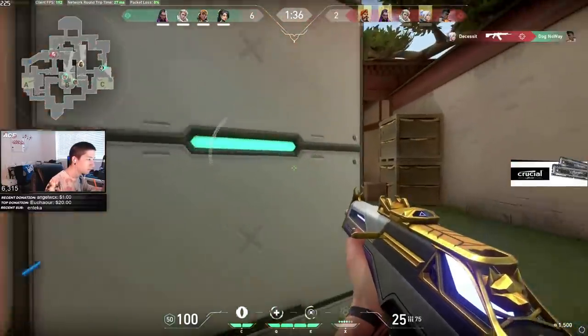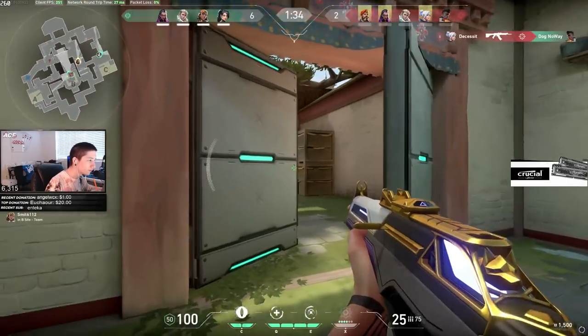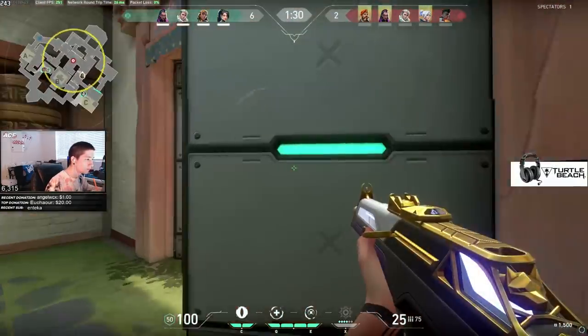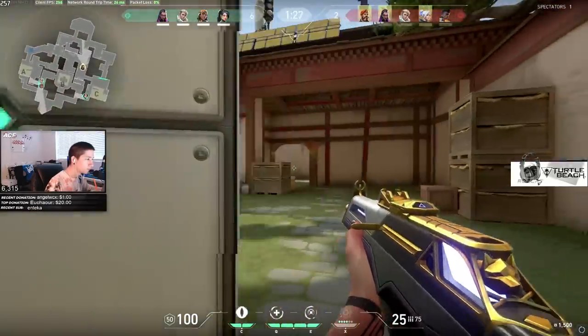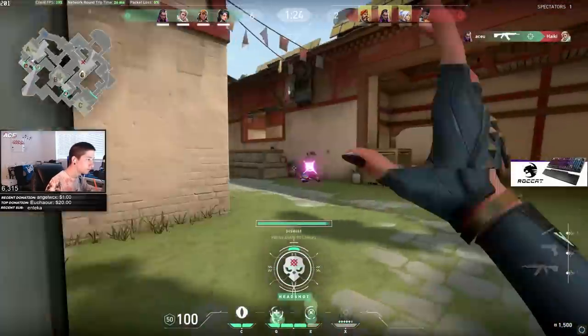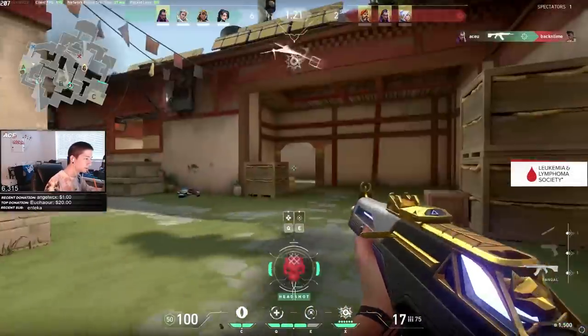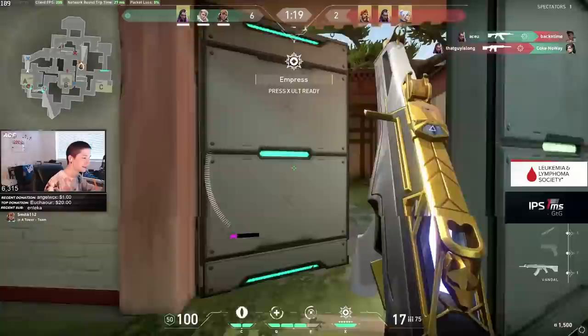This combination of repositioning and using Dismiss to get scouting info is something Asu is really good at. He kills the enemy Sova, which drops an orb. He then peeks, consumes the orb, and wide swings to get scouting info before repositioning back to safety. Now he knows where Phoenix is, which makes for an easy peek kill.